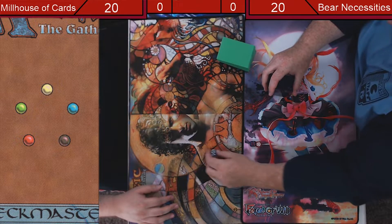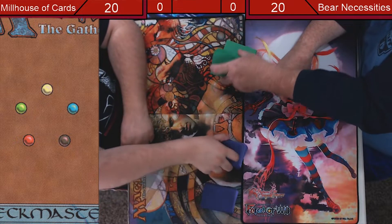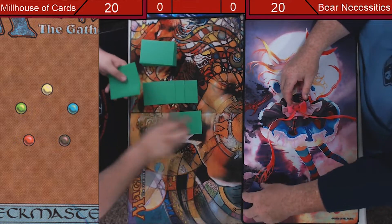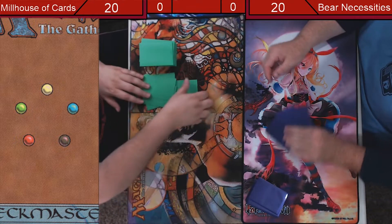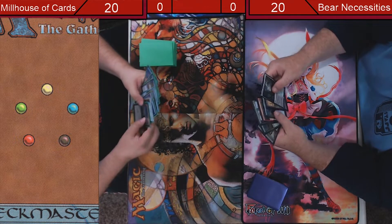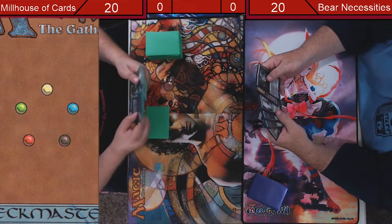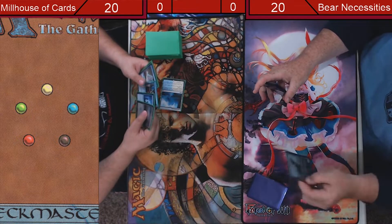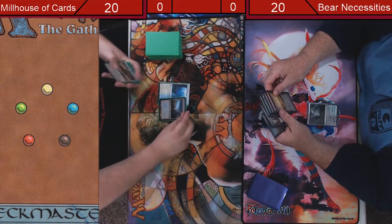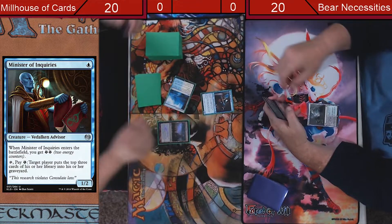I go first. Okay, going first you draw first — so I've won already. I'll try this, I haven't gotten to play this yet. Keep it — the lands, probably shouldn't, but I'm gonna. Glacial Fortress. Oh god. No adventure. Simple. For the Quarry Tower we're gonna do Minister of Inquiries.